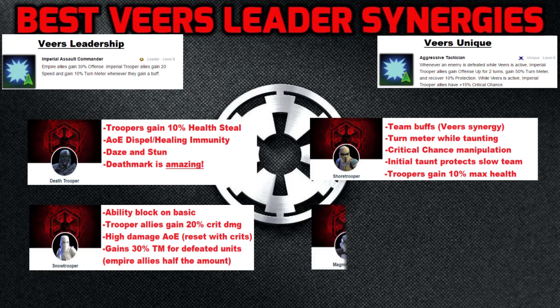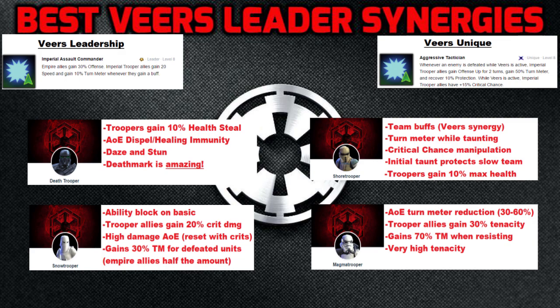Number 4 is Magma Trooper. Also given significant damage bumps on his abilities, Magma Trooper could be the underrated rework. His basic deals splash damage to one other target, which can help get around taunts and stealth. His AoE reduces turn meter by 30% with a chance to reduce it by 60% altogether. Whenever he resists a negative status effect, he gains 70% turn meter. And if his naturally high tenacity wasn't enough, while Magma Trooper is active, he gives all Imperial Trooper allies 30% tenacity.